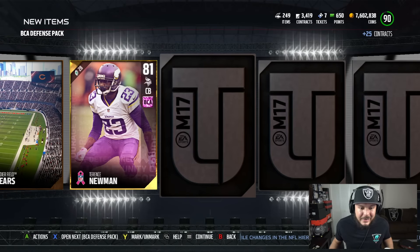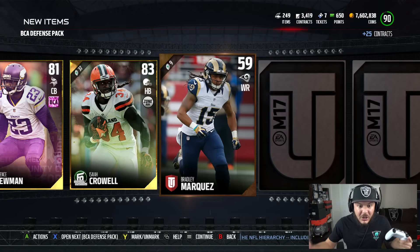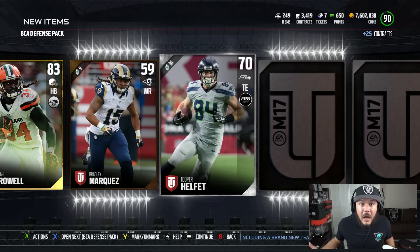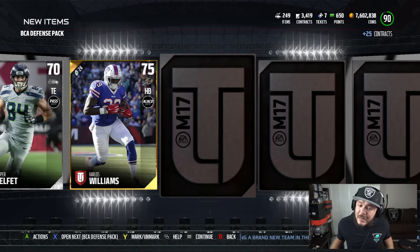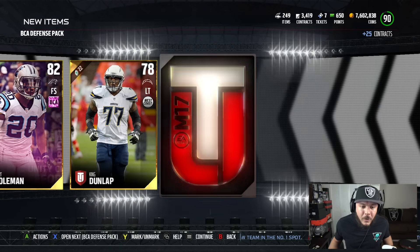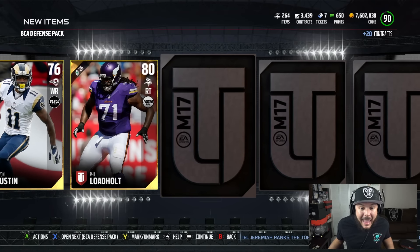I've got to get that Eric Berry. I'm going to add all the cards I can to the Richard Sherman set. There's still a flashback card in packs, and they announced the new Football Outsider, so there's actually a lot of cards in packs right now. They haven't announced who the legends are going to be tomorrow, but as soon as I find out, I will put it in the comment section. So far, no BCA elite pulls.